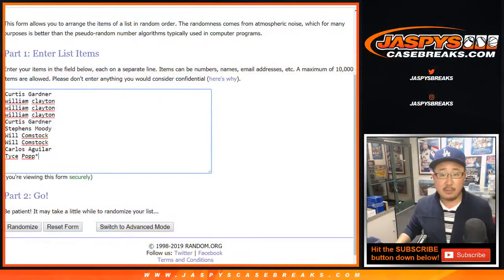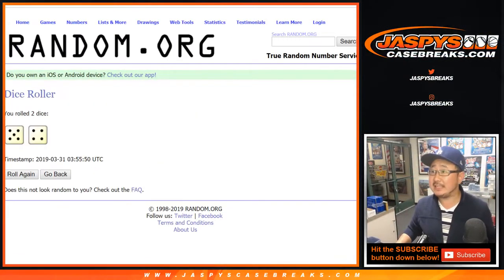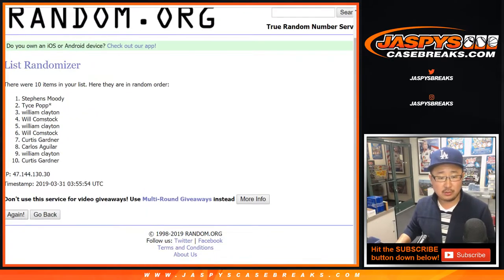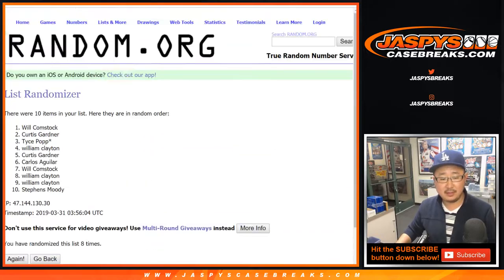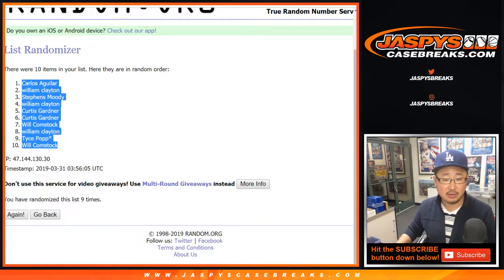All right, now let's flip back here. There are the pack numbers right there. Let's roll the dice and randomize each list. Nine times — five and a four, one through nine — and after nine times we've got Carlos down to Will.